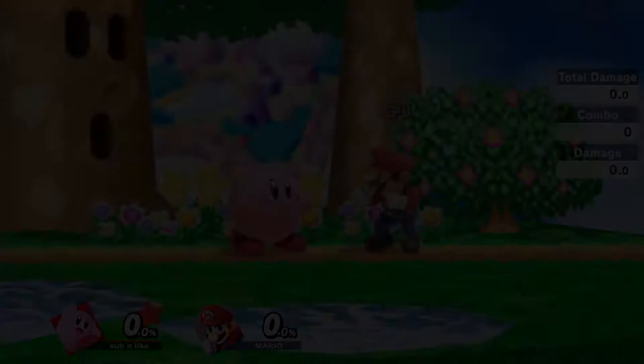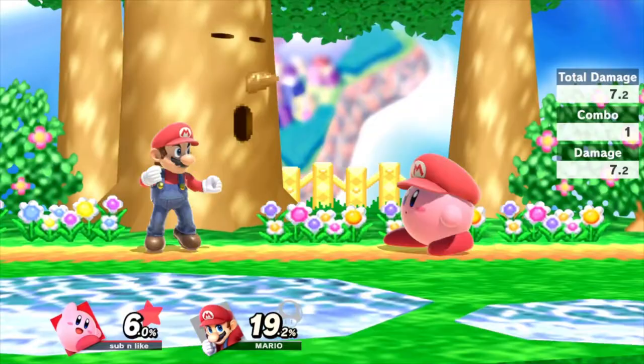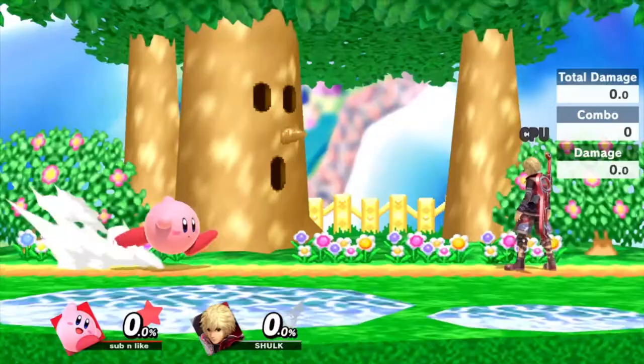Let's go over Kirby's special attacks, starting off with his main ability from his game: the copy ability. His copy ability debuted in his second title, Kirby's Adventure, which allows him to steal his opponent's ability. However, in Smash it doesn't work like it does in the games. Kirby's neutral special, the copy ability in Smash, allows him to copy the opponent's neutral special.